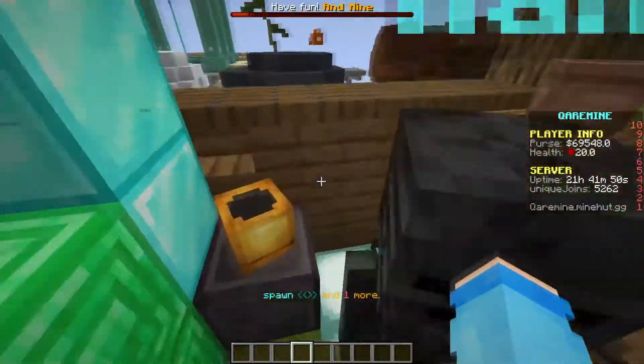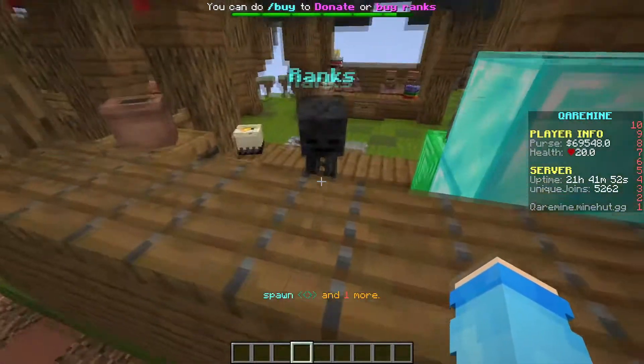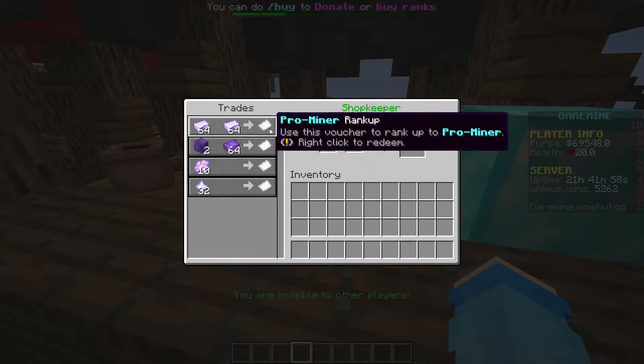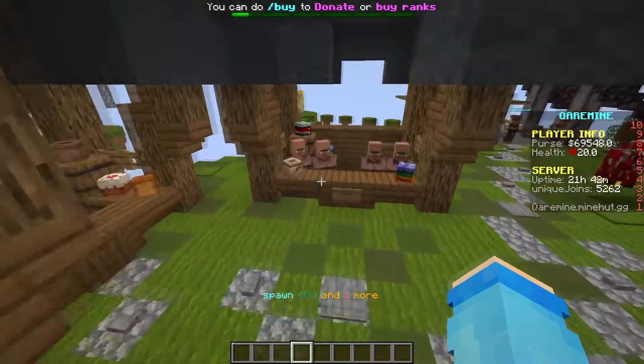Basically today I'll be showing you guys how to put custom items — like for example this compressed iron with the rarity of rare. I'm not going to show you guys how to make vouchers though.